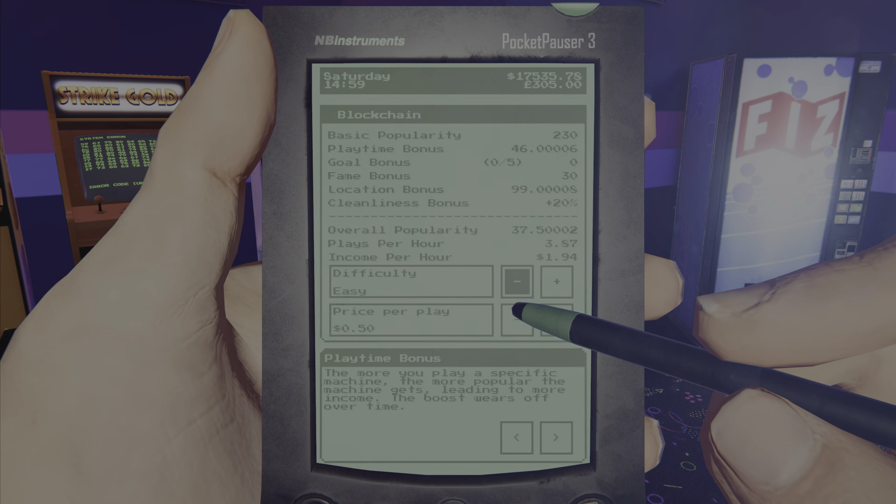It's hard to tell where to put a machine for popularity. I wish there was a way to move games once you place them, but there isn't — at least that I know of, and I haven't got that far either. I'd say mid-game is where I'm at.